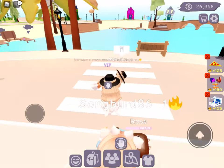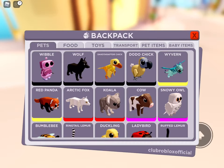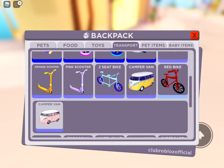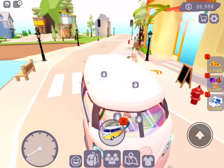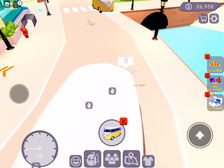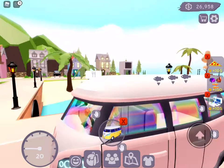Sorry about that. So we're going to go to Transport and then to Camper Van, and it should show that it's equipped. Oh man. So I have 26,000 — I had 31,000, so it's already down to 28 or 29.